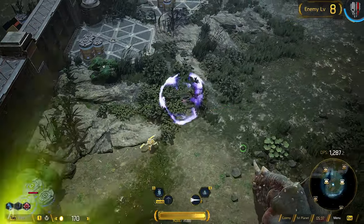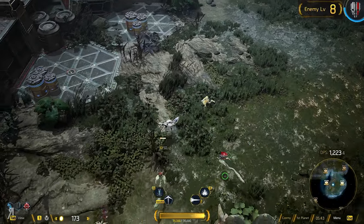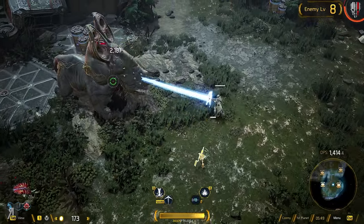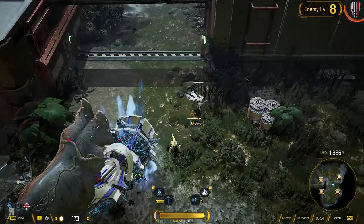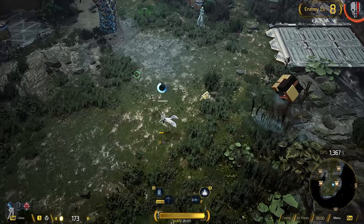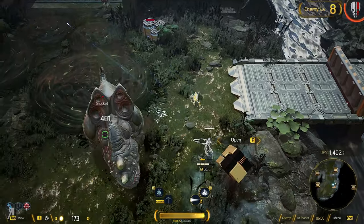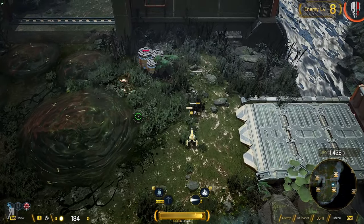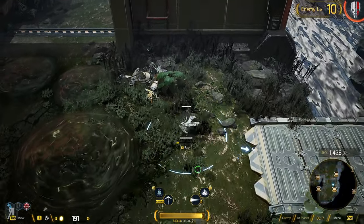I have full HP right now — just picked up some health. Just getting my big ice guy out there. And there we have it. Those little guys that pounce on you can actually immobilize you for a little bit of time, so definitely something you don't want to get hit by.